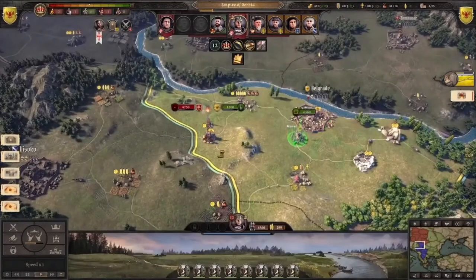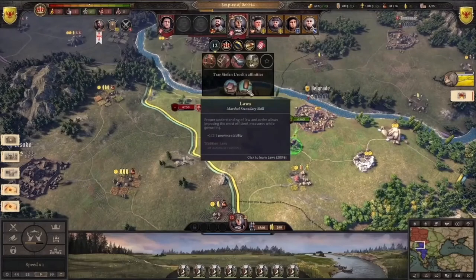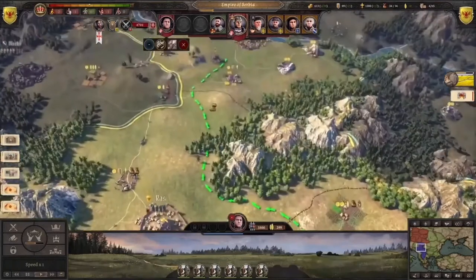The kingdom power is now called crown authority and it's divided into five different options. But we are not entirely sure how it works in the game actually.